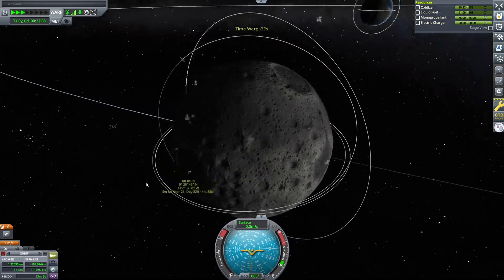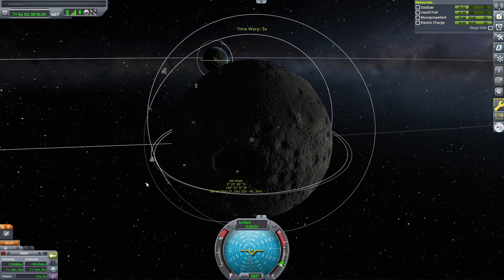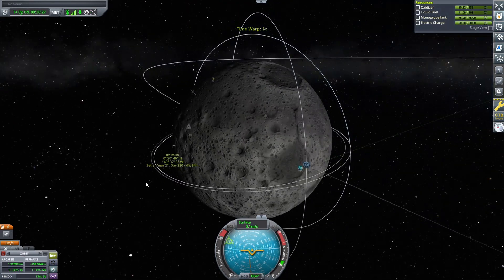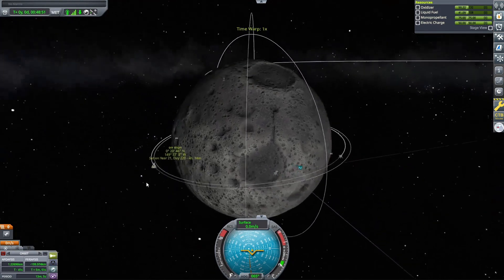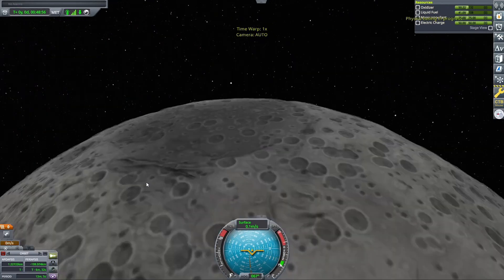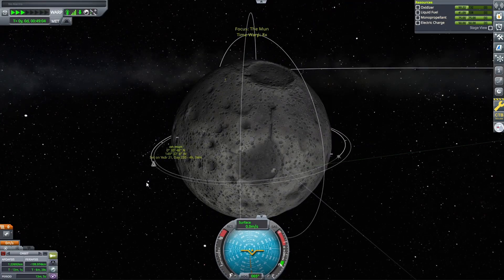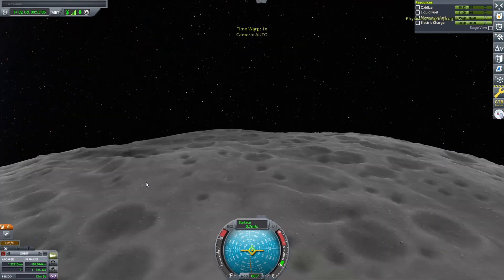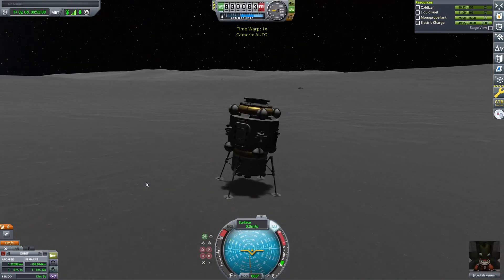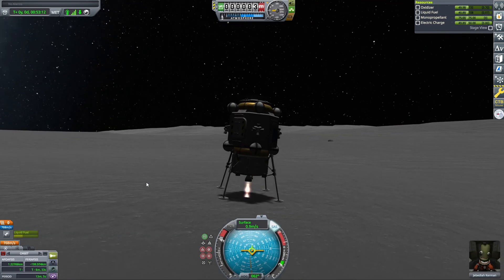We don't want the command module on the opposite side of the planet. If anyone is learning how to dock: you want your target craft not directly above you but a little bit before you in orbit. I ended up getting a little too close to it before I wanted — but it was fine in the end. We ended up docking perfectly, no quick saves needed, though they were there just in case.